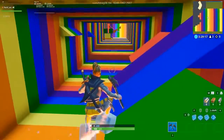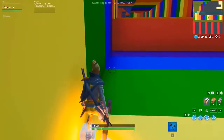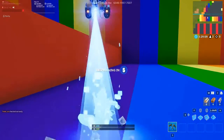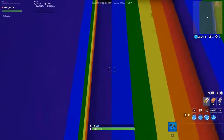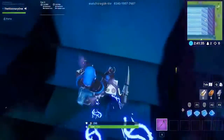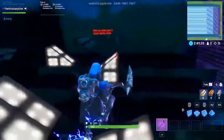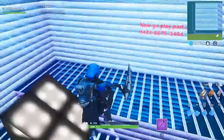Difficulty aside, this course is a ton of fun to play with friends. The frustration of being stuck on an early level while your friends move on turns into satisfaction when you finally beat it. After you beat this course, you'll be happy to find out the creator made a version two as well, which ups the bar with unique additions like surfing off trees, shooting enemies while gliding, and jumping from one platform to the next.